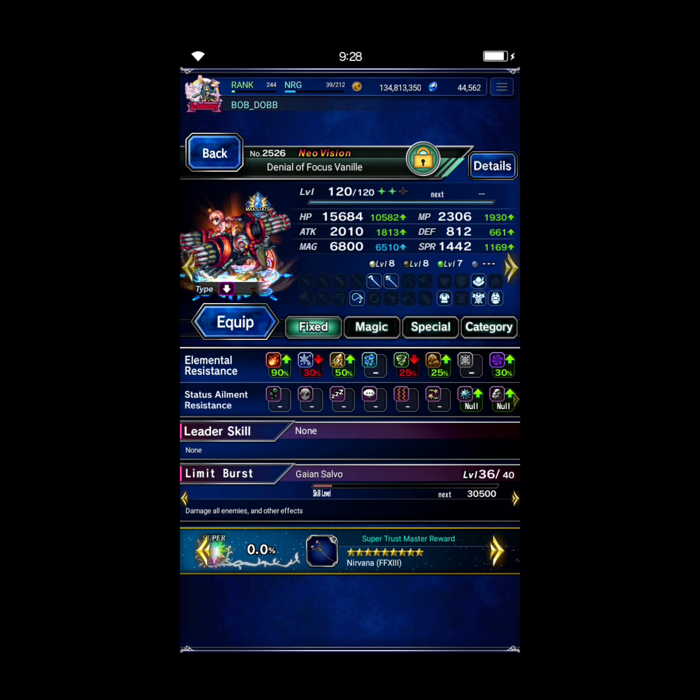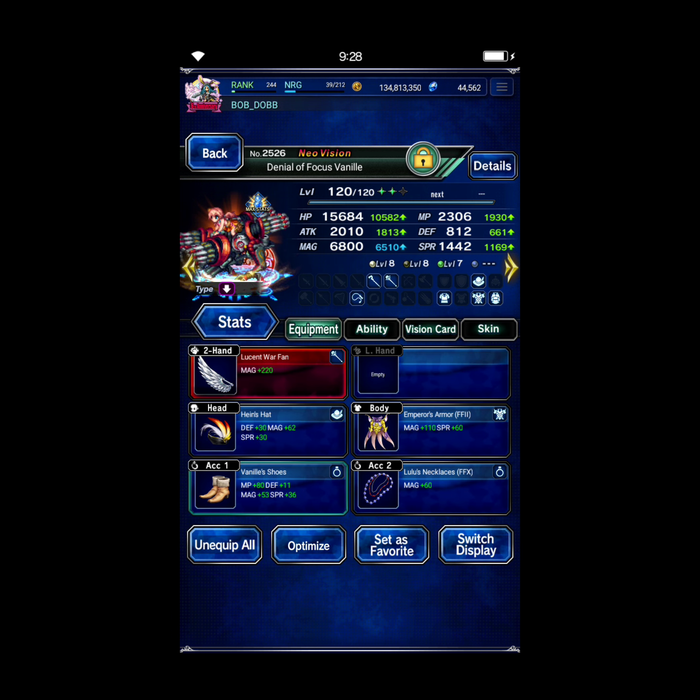So Vanille — some Fire Resist, a lot of that's from the Esper. She is on Phoenix with Bar Farago learned. She's our Fire Resist provider. If you're able to gear everyone to at least 80 Fire Resist, then just using Sylvie's Fire Resist skill should be fine.